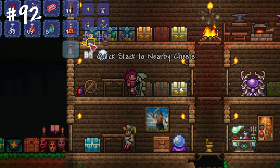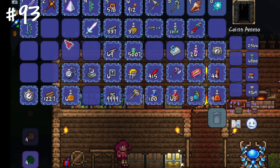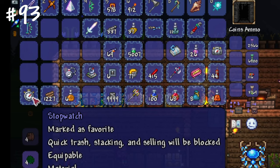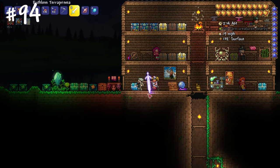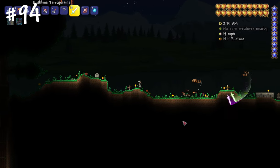The quick stack feature is a life-saver when you need to move items into appropriate chests. Certain items will show you the location of enemies, your DPS and much more, even if they are placed in your inventory. Later on, you can even make a cell phone or shell phone, which will combine all stats in one inventory slot. Getting a summon weapon is good for any class, not only summoner — this is additional DPS, after all.